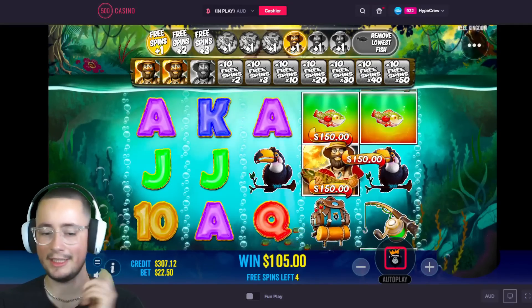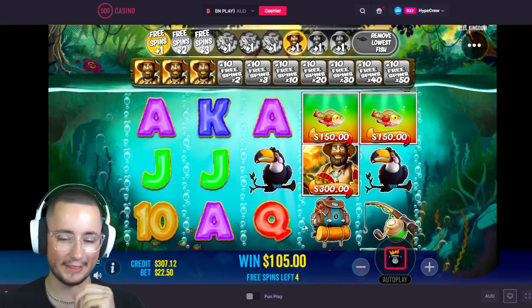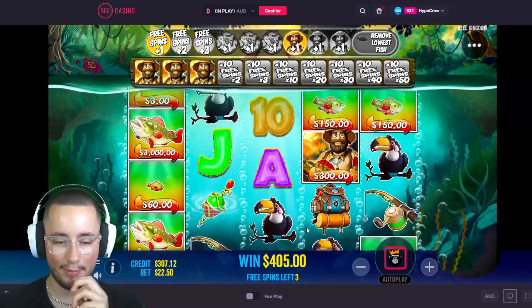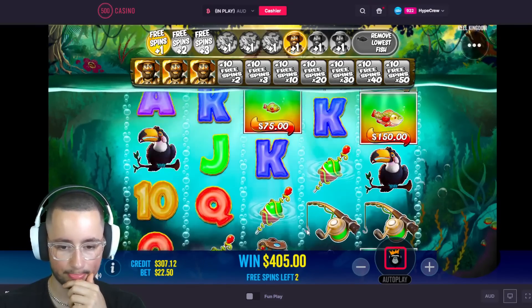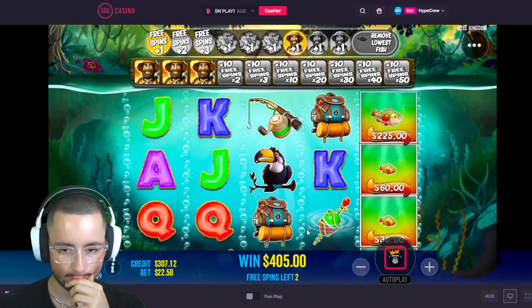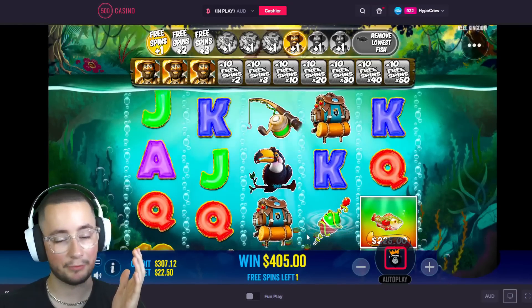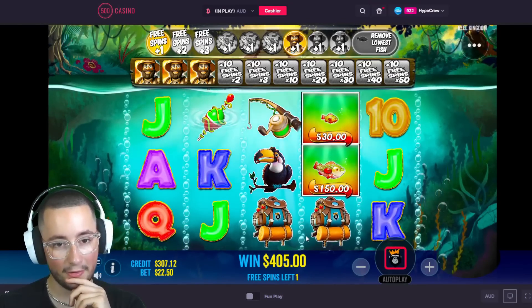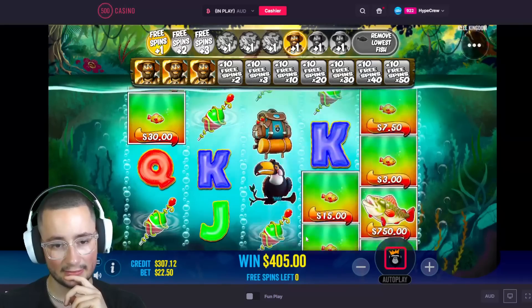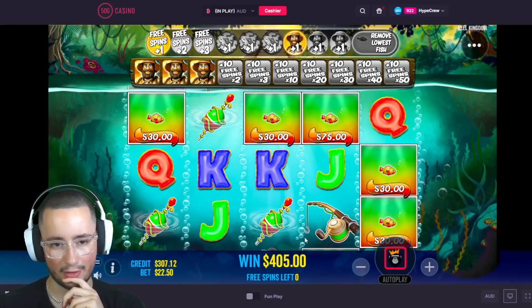Nice, okay — we only need one more Olaf with four spins left. We can do that. I believe in you, Olaf. Please man, I'm trusting you. Damn, okay — we didn't get it. Well that sucks.